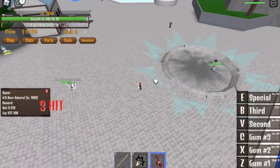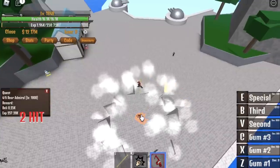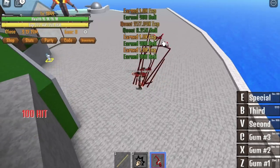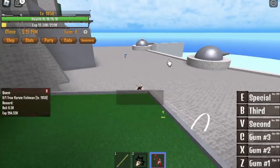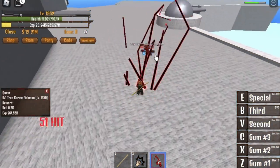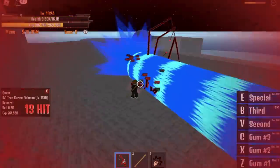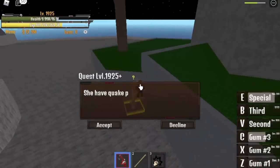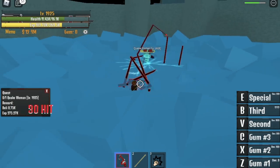You just need to do it 50 times — 50 level ups — so that you can proceed to the next mob. When you reach 1,850, you can now start defeating the true Karate Fishman. To defeat it faster, the C skill is enough. To dodge it, go sideways. When you reach 1,925, you can start defeating the Quake Woman.